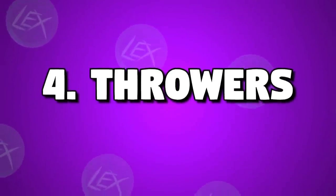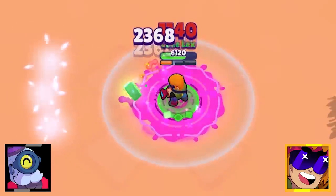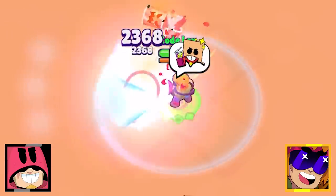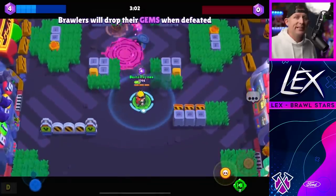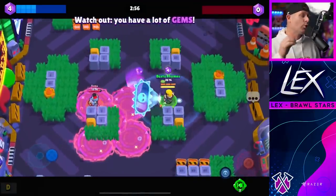The throwers are not Buster's best friend — in fact they're probably his biggest counter. Sure, in a base level interaction they stand no chance: Tick never wins, Grom may look cool in a new skin but doesn't last long, and Sprout has decent health but is no match up close. But take them into a real game where throwers do thrower things and they will absolutely wreck Buster. He has no wall break and no movement speed increase.